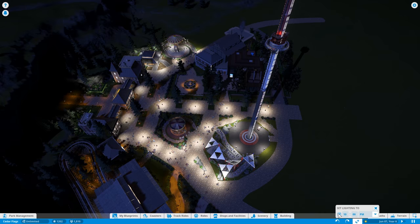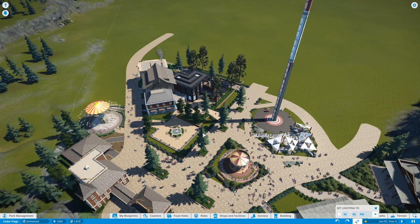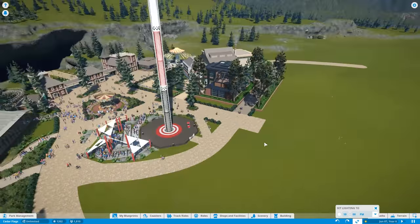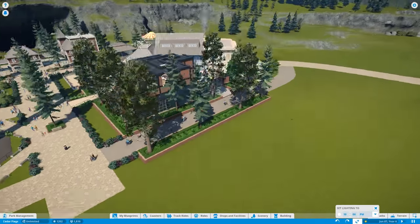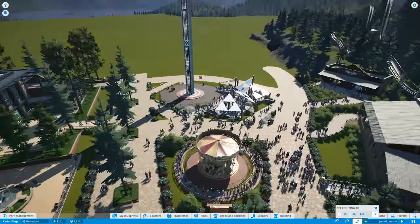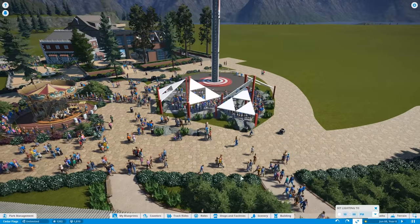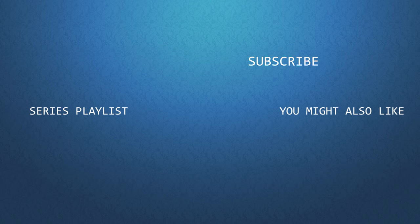Next episode is going to be a coaster build — a dive coaster going somewhere over here. It's been a long time since I've designed a coaster in this game. If you liked this episode give it a thumbs up, if not a thumbs down. Drop any thoughts in the comments. Until next time, I'll be back here designing away in Cedar Flags.